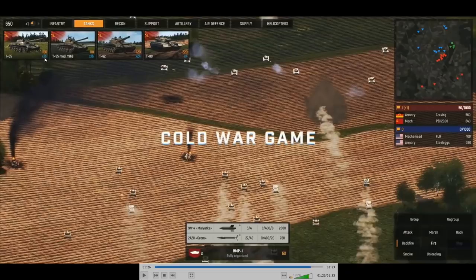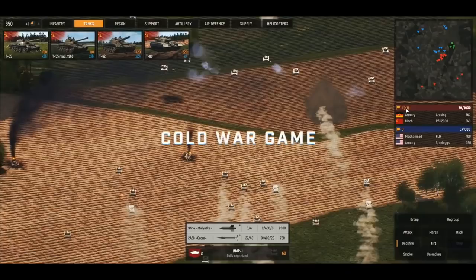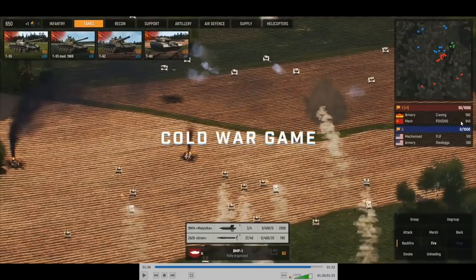Over here on the right, I'm thinking it might be Conquest. You can see the flag, it has a plus 1, they already have 50 points. But you also have this 560 and 840, so it's almost like you're also getting points for kills.